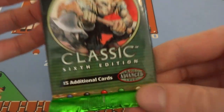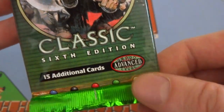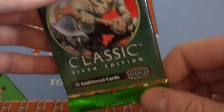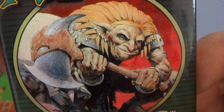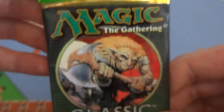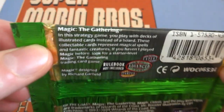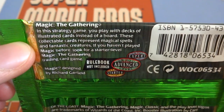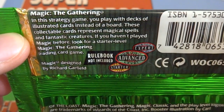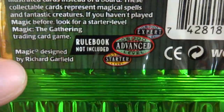The Magic: The Gathering booster pack from the classic Sixth Edition — says 'classic' right on there. This is 15 additional cards. It's got the advanced level on the bottom right, got the mana symbols down here: blue, black, red, green, and white. Looks like you got some sort of goblin creature on the front holding a big axe, with interesting hair or maybe a cape going on. Really like this pack. In this strategy game, you play with decks of illustrated cards instead of a board — these collectible cards represent magical spells and fantastic creatures.